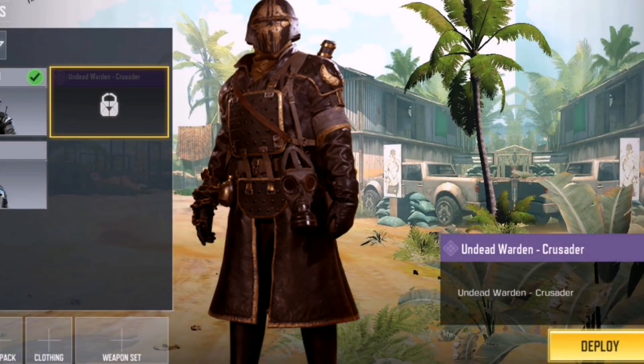First we have the Undead Warden from Call of Duty: World War 2. He actually looks pretty good — he's wearing a trench coat with gold trimming, and I quite like the helmet. Overall, not a bad character. The Undead Warden is making its way all the way from Call of Duty: World War 2.